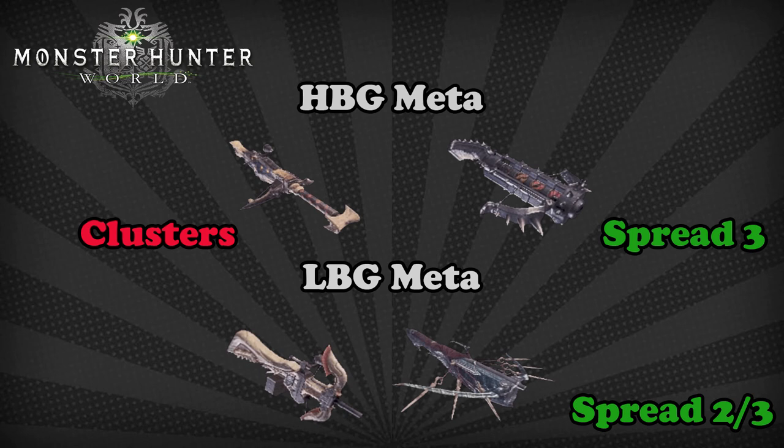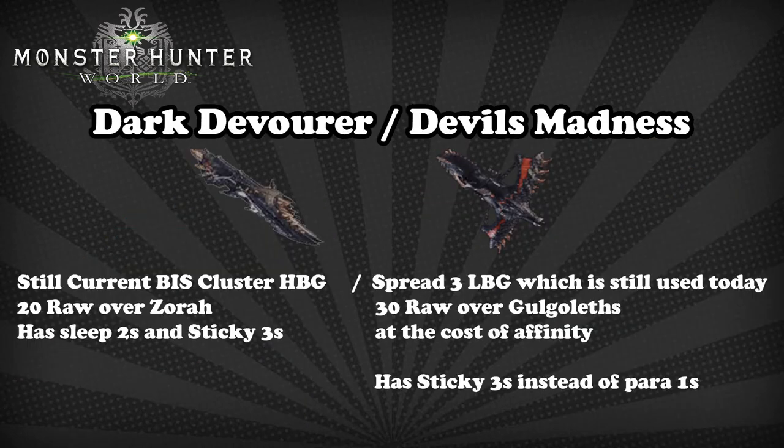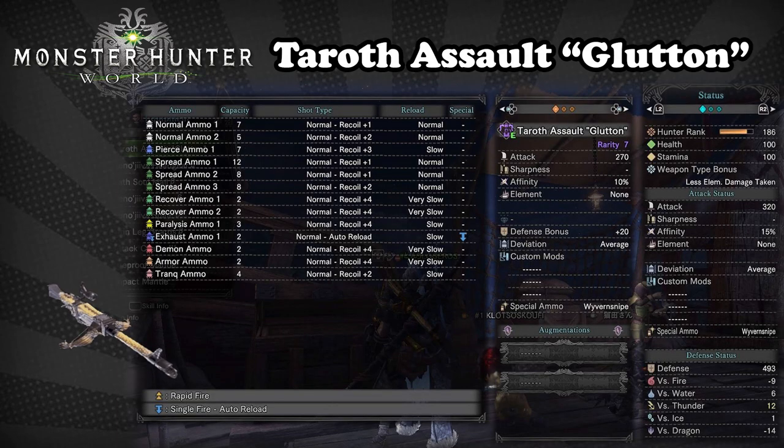At this point, light bowgun was looking pretty bad because it had nothing good going for it. The third state in the meta came with Devil Joe and Kulv Taroth — they were pretty close to each other so I'll lump them together. Devil Joe brought it with two actual contenders: Dark Devourer, an even stronger cluster heavy bowgun, which is exactly what we needed after everyone was crying for a cluster nerf anyway.